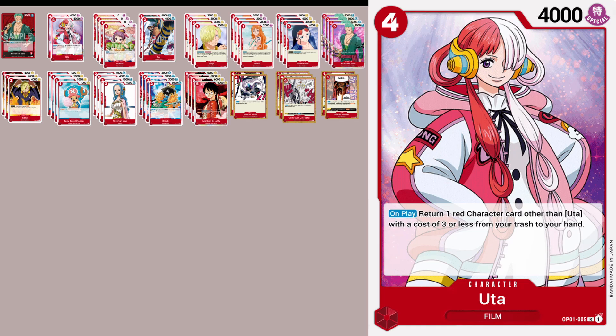First off is Uta. We cut her down from 4 to 2. I felt like I was drawing too many copies of her too often. She's a very nice utility card but she can really bog down your hand. She doesn't have any counter power and for 4 dawn she only has 4000 power, which your 2 cost can already reach. She feels pretty good at 2 though.